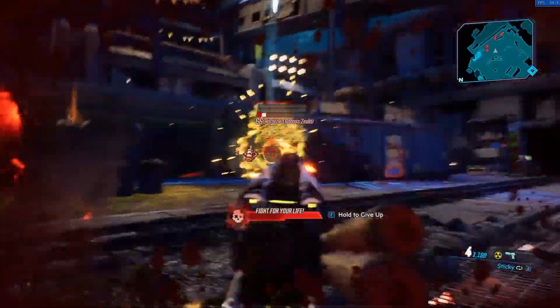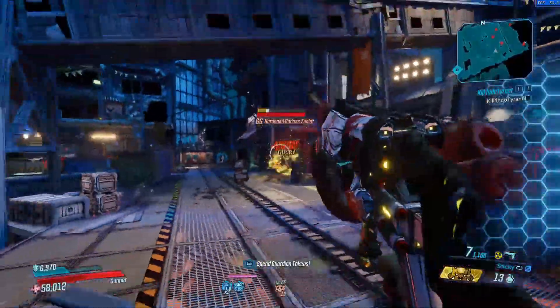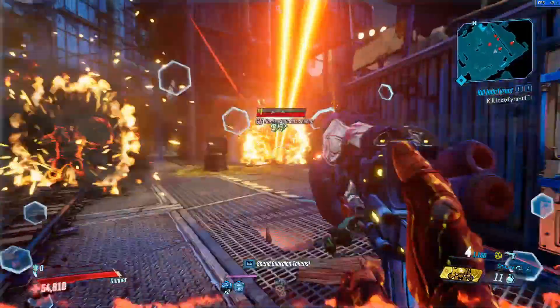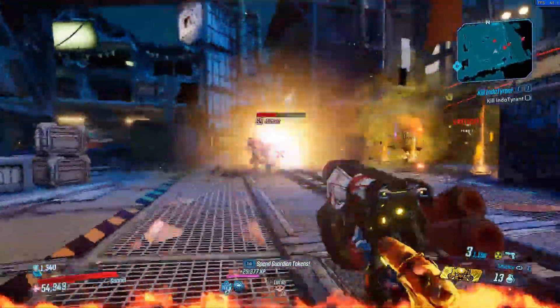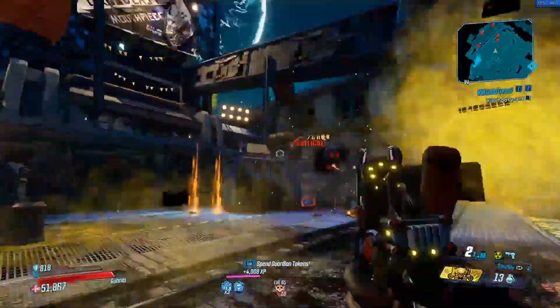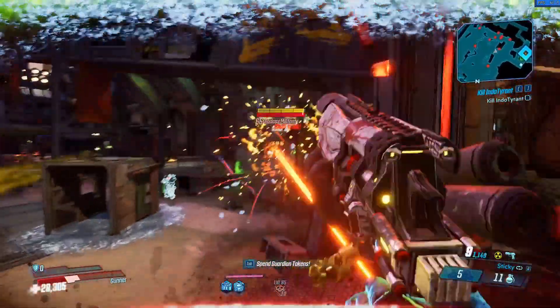With this pistol I highly recommend pairing this with a Mindsweeper class mod, at the very least a CMT grenade to make sure you're healing yourself from all the damage that you'll be doing - make sure you don't want to get killed by hidden splash. The Victory Rush relic is always the best-in-slot relic for Moze, and the shield can be anything you want.